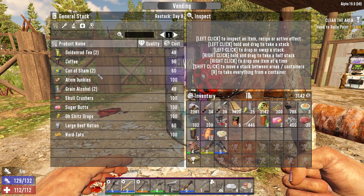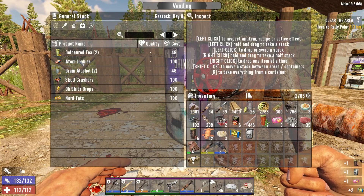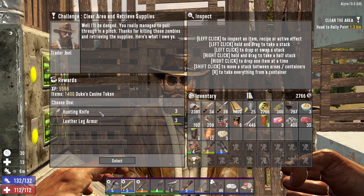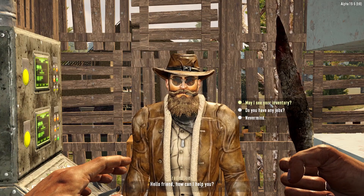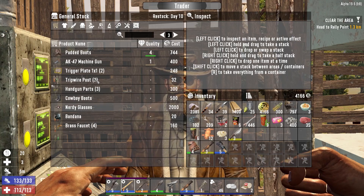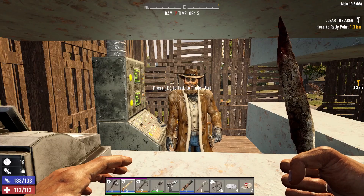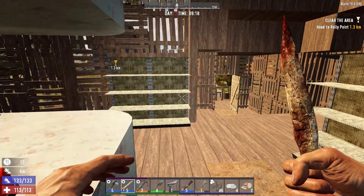A couple of shams, another sugar bud, large beef ration, and we'll pick up the coffee. Let's eat these quickly. He's got electric fence posts — not what we need, we have them already. He's also got an AK and a motorcycle chassis. He's got a job to the south which should be in our town anyway, so we've got two jobs in our town now — that's good.